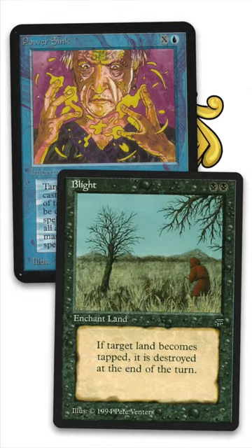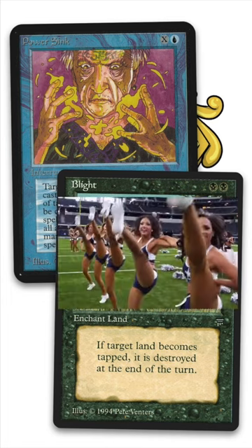So if you cast Blight on a land, the problem is that your opponent gets to choose when to tap it, and they can use the most strategic moment to do so. But with Power Sync, there's a way to make them force-tap that land. Just Power Sync their next spell, force them to tap that land — land gets destroyed, spell is countered. It's a win-win for you, amigo.